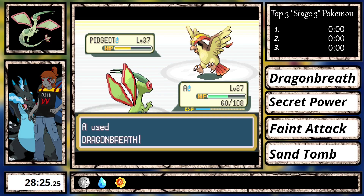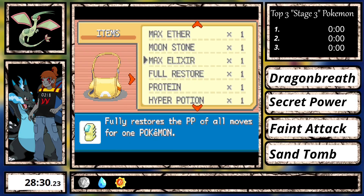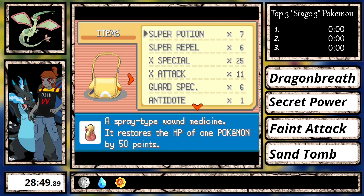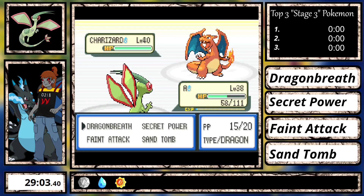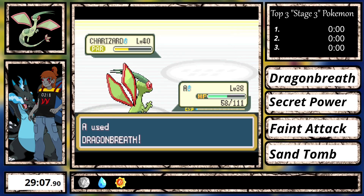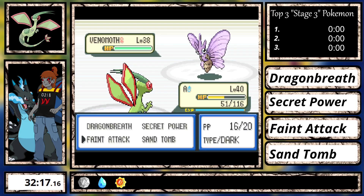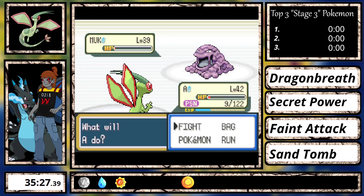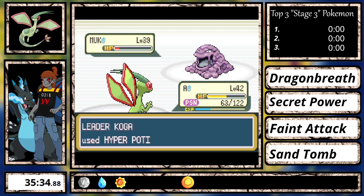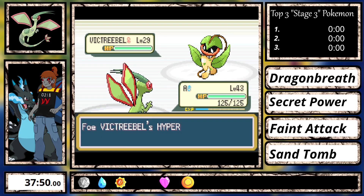For Rival 5, I took down Pidgeot with Dragon Breath, my most powerful special move at the moment, and set up some X-Specials on Gyarados and took down the rest of his team. The reason I don't use X-Specials on Pidgeot is due to Whirlwind. The next actual gym leader I fought was Sabrina, since I always fight her after Rival 5 if I have a good moveset — which I did in Feint Attack. After Sabrina I fought Koga, and Koga was easy by setting up X-Specials and spamming Feint Attack to avoid the effects of Smokescreen and Minimize.